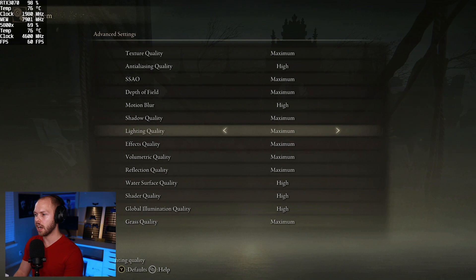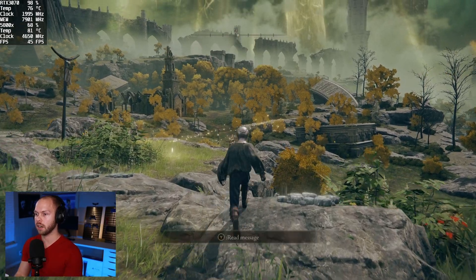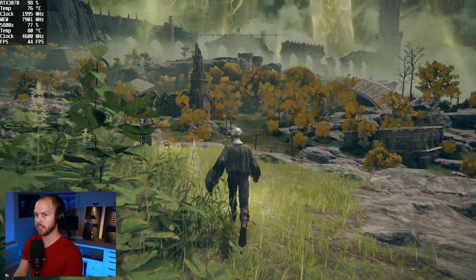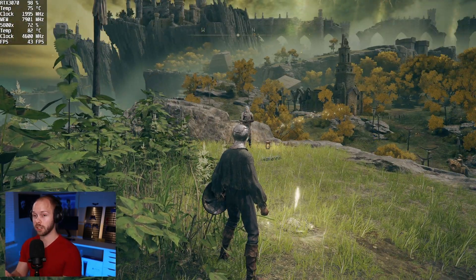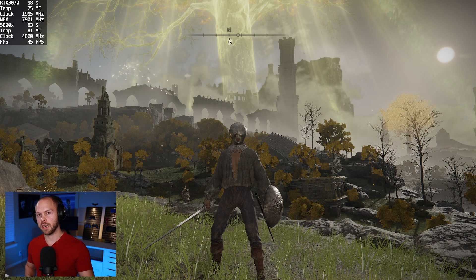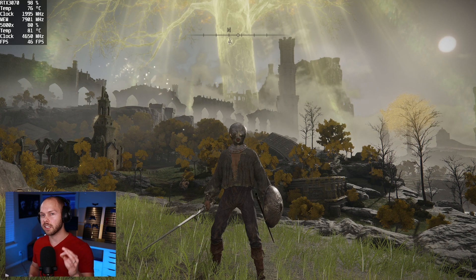Under Advanced Settings, everything is set to maximum or high — and if it's on high, that's because that is the highest preset within that setting. As you can see, we're outside and there's a whole lot of stuff going on. This is full native 4K with maxed out settings, and we're not even hitting 50 frames per second. We are struggling at 42, 43 frames per second — well below where we want to be at 60 FPS.